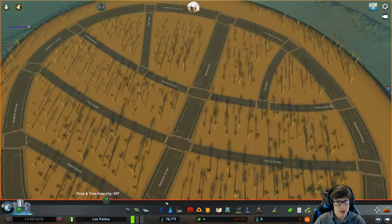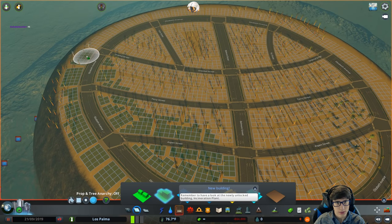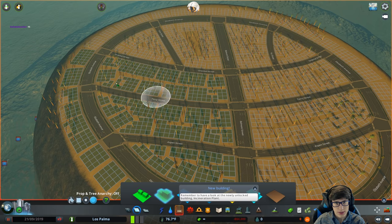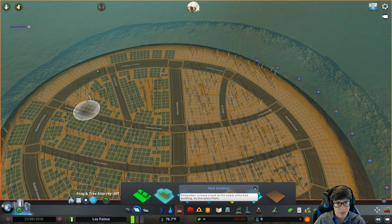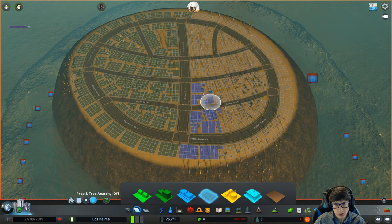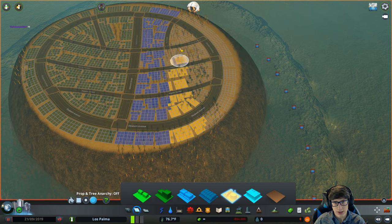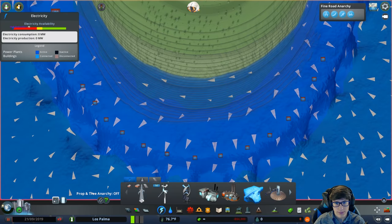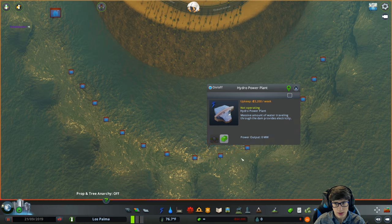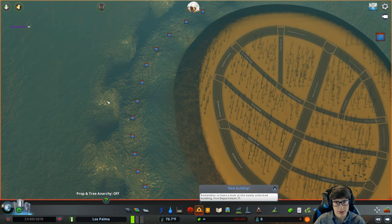Let's hope this water doesn't freak out — it does do that occasionally, and if I accidentally killed everyone I'd feel a little bit bad. I'll make this side mostly residential. Oh wait, are these actually generating electricity? I don't think so — sadly they're too glitched to do that.